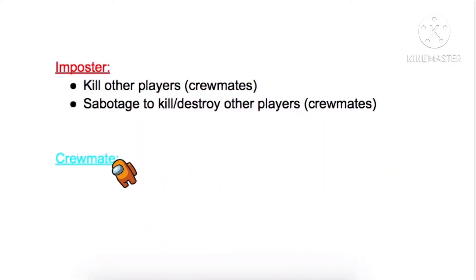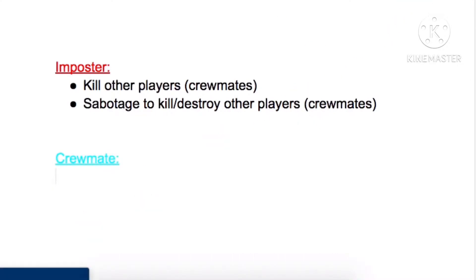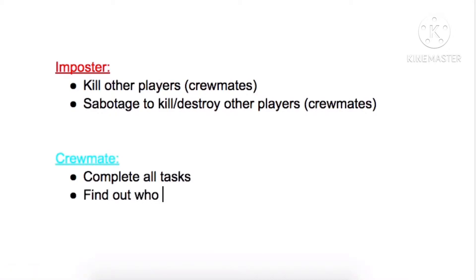And if you're a crewmate, your job is to complete tasks to restart the ship, and of course you must find out who the imposters are so you can vote them off.